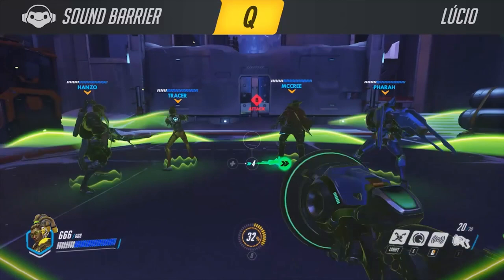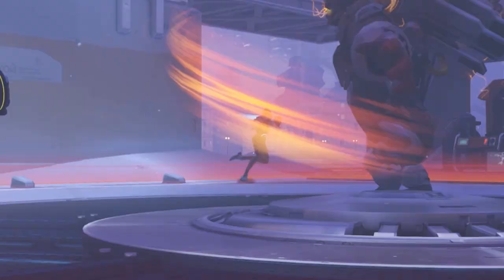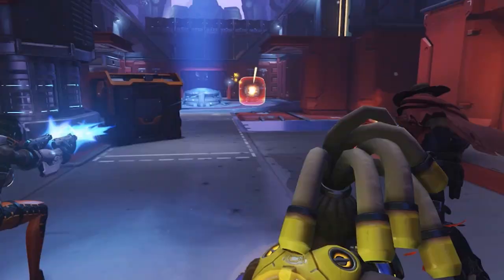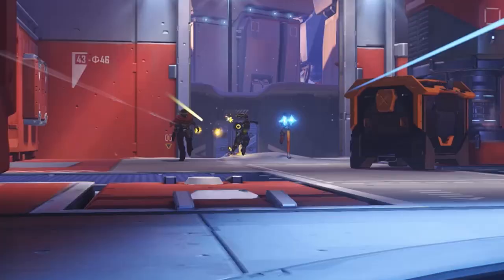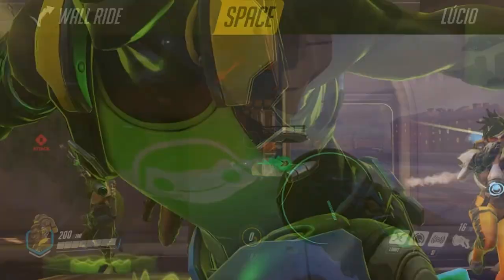The ultimate ability, Lucio's Q, is called Sound Barrier and after activating it, allies that are nearby will gain a shield that protects from damage for a little while. Lucio is a very fast character overall, and something interesting to note is that he can actually also wall ride.